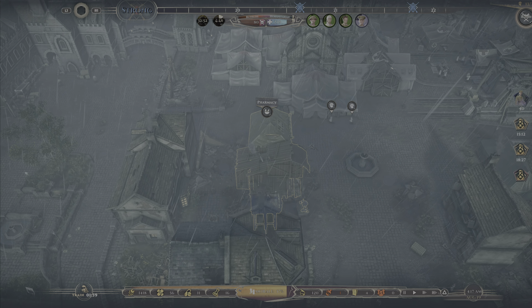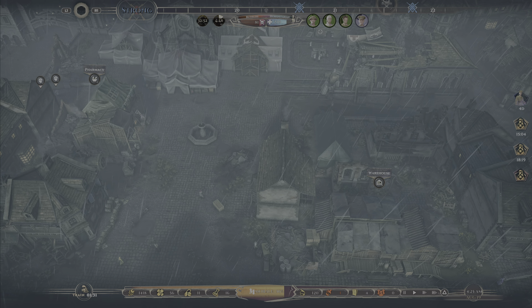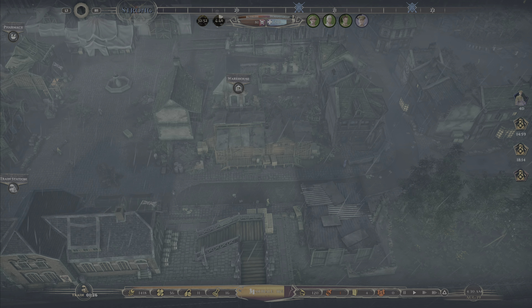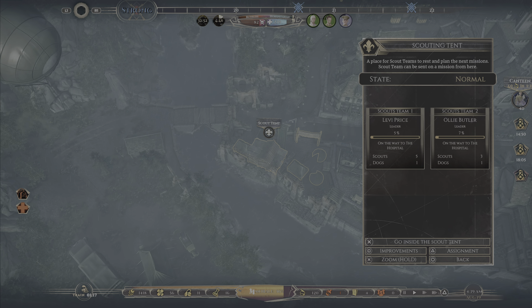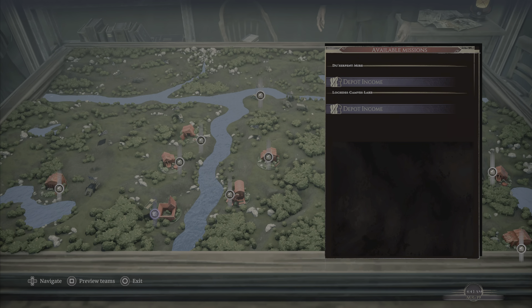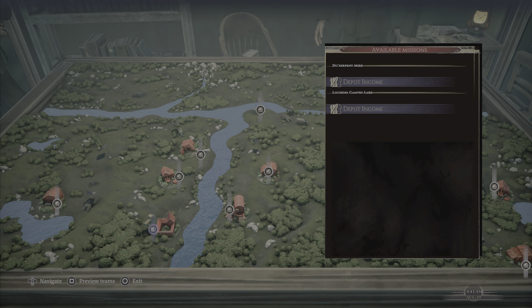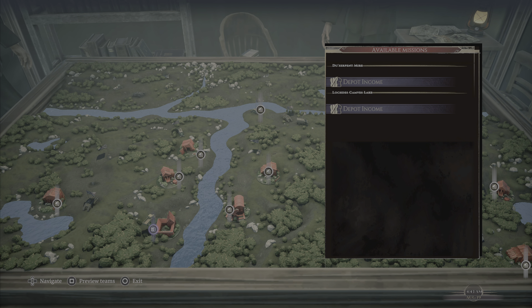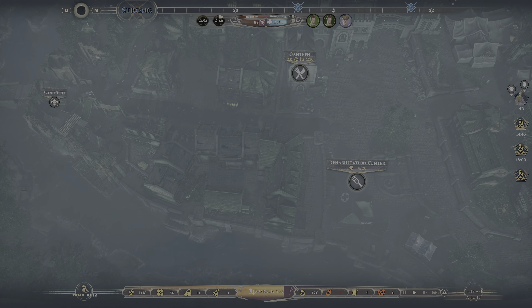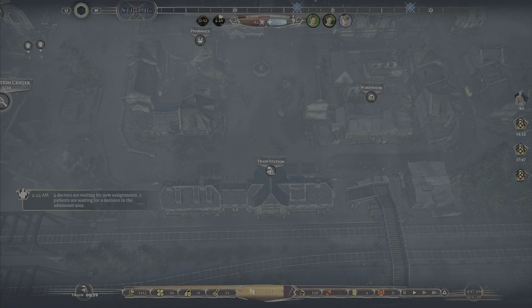Hello again, I am Jim Bob and welcome back to another episode of War Hospital Chapter 2 on the PS5. Last time we did the man with the wide-brimmed hat and we unlocked a new depot which we then couldn't toggle. Let's see if we can toggle it now after having rebooted the game. Let's go inside and check. Nope — still bugged, probably because this isn't a new save file. Hopefully Chapter 3 will be better.